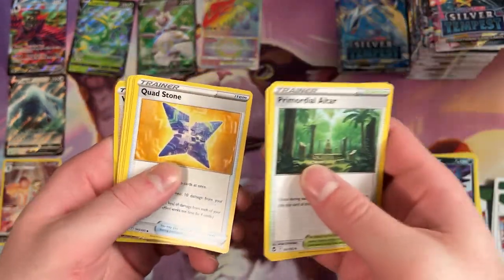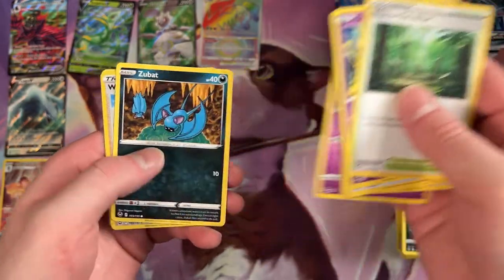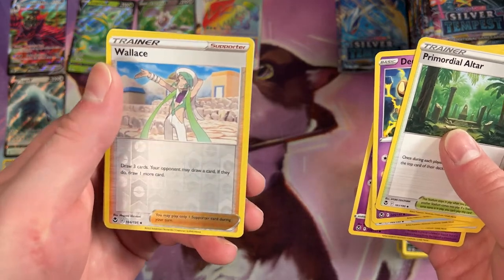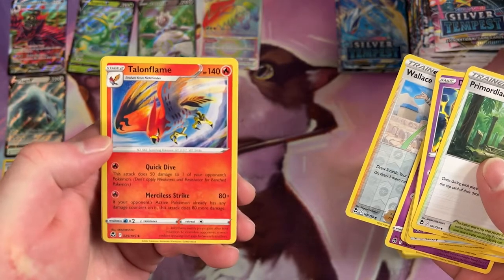Ooh, Primordial Altar. That's pretty sweet. Celosis. We've got a Wallace — I'm pretty sure this guy's a Gym Leader. That's a Reverse. And a Talonflame for the Rare.